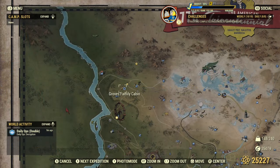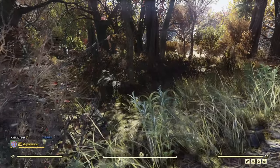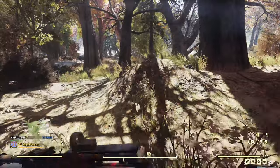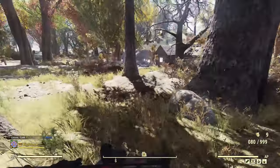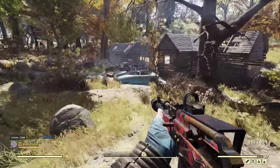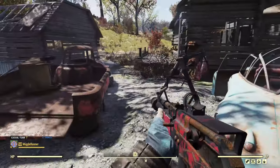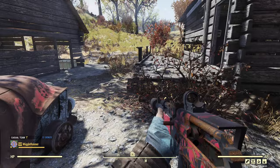The next location is Grove's Family Cabin. From the spawn point, you want to go straight ahead. This place is typically full of Scorched, although it is possible if you're on a public server that you may find them dead, killed by another player. That won't be the case here — I am on a private server today.